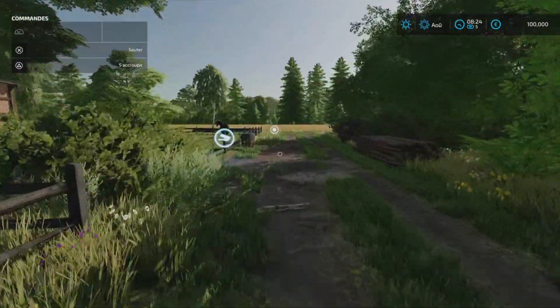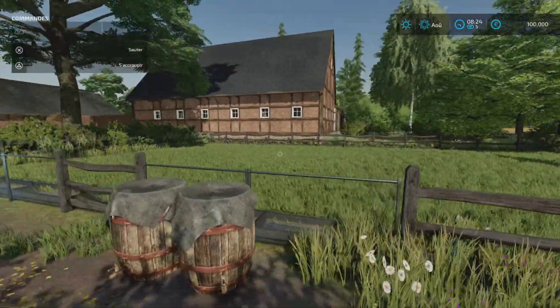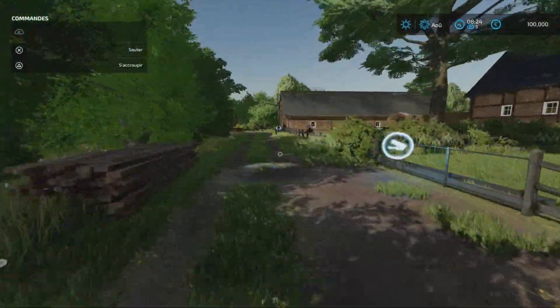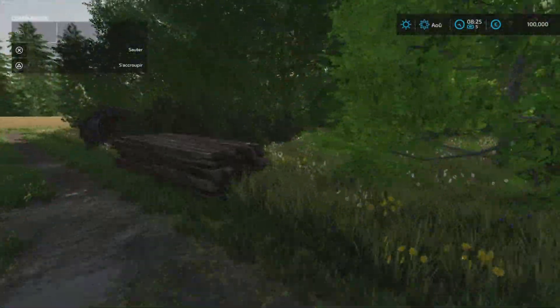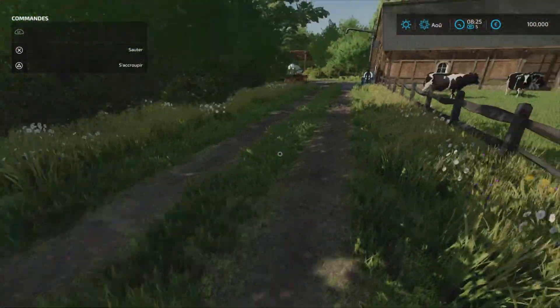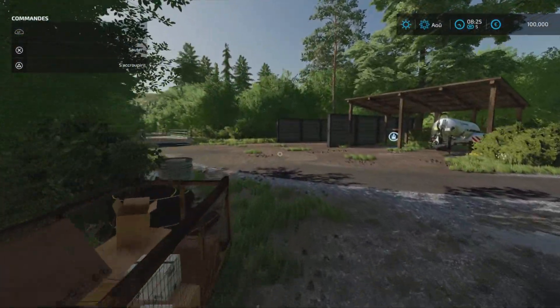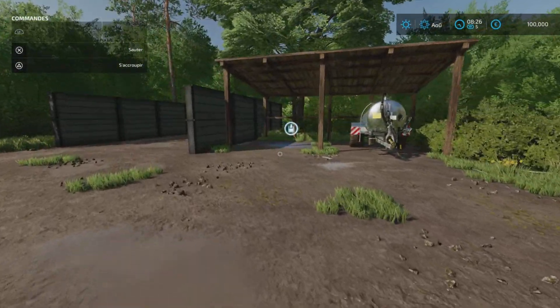Là on a un cheval, dans un enclos de deux vaches. Il y a des petits détails partout et ça, c'est franchement appréciable. C'est pas une map où vous allez pouvoir faire une énorme carrière de fous furieux, mais une petite carrière là-dessus, franchement c'est agréable.